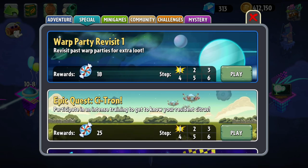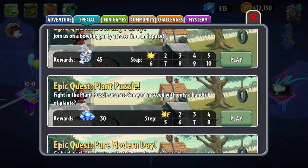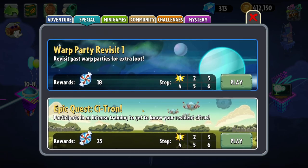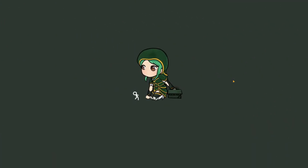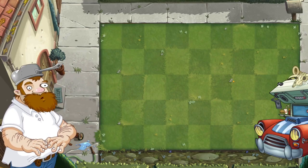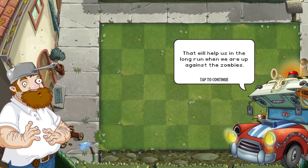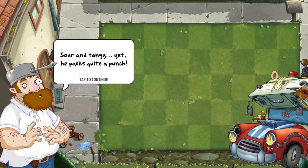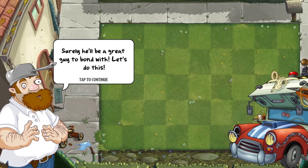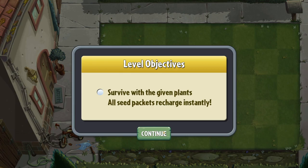Anyway, enough talk about the War Party — let's move back into the Epic Quest. Which one should I do today? Let's do the C-Tron — so this is probably going to be a Citron-oriented Epic Quest. Oh, it's modern day. This time it is all about Citron. Survive with the given plants. All seed packets recharge instantly — oh, that's cool. No imitator allowed.